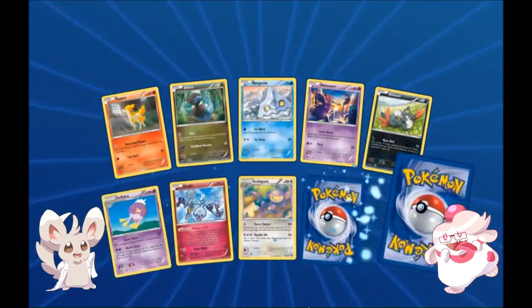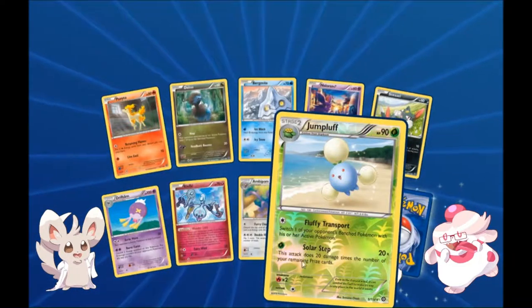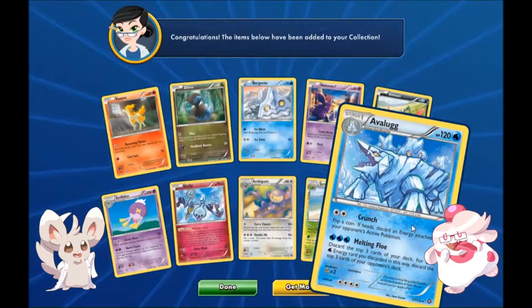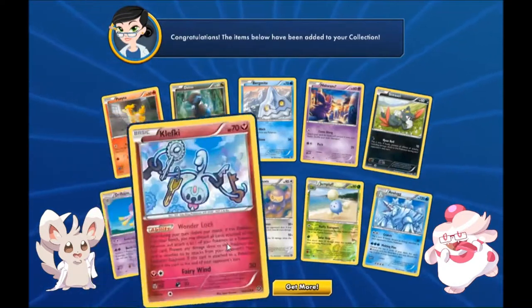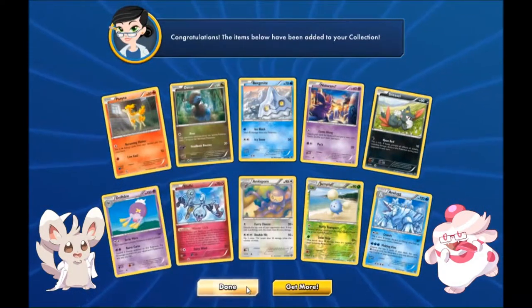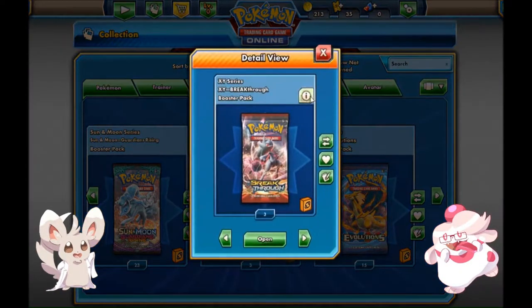Here's our last Steam Siege pack — let's hope for last pack magic. Steam Siege has been really really kind to me. We don't get a Break — the Break would be in the reverse holo slot — but we do get another Avalugg as a regular rare. I love that card art, I just wish it was a holo. Can I just mention this Klefki is freaking adorable? I have a reverse Klefki like that in real life. Klefki is just a great Pokémon as a whole.